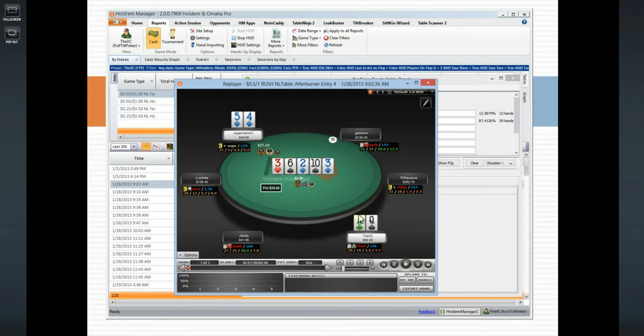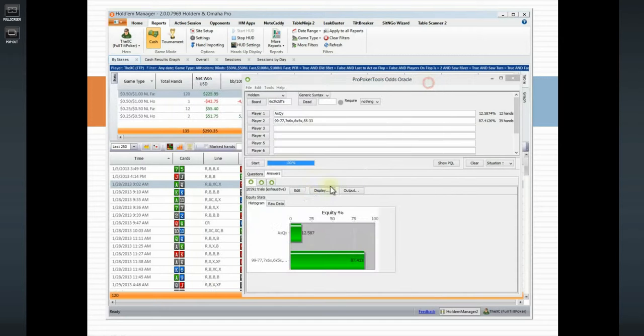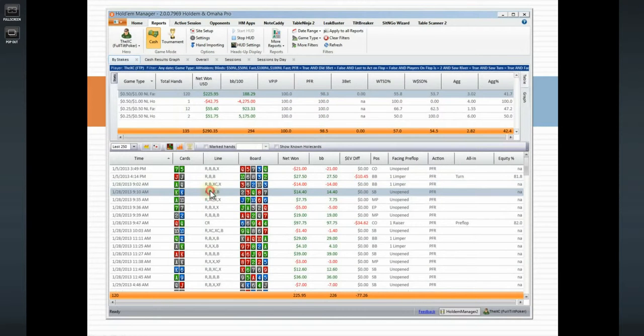I check and he checks behind, but I was doing really badly on the turn. He had flopped a straight and why he didn't shove — I understand why he didn't shove the river, he was afraid of a full house — but that's just missing so much value on his part.